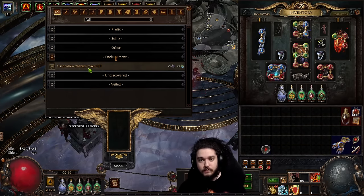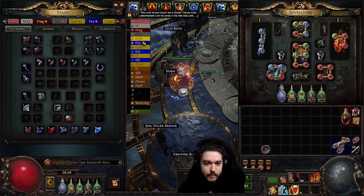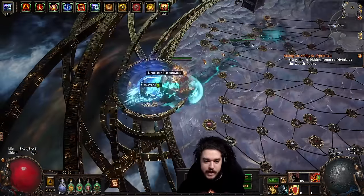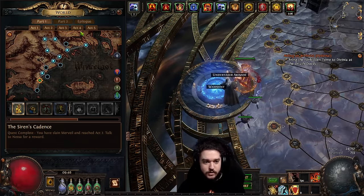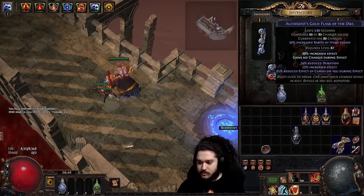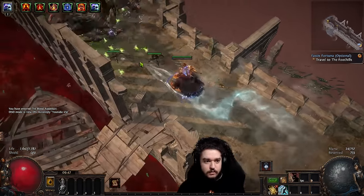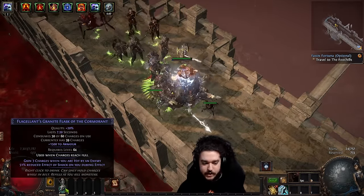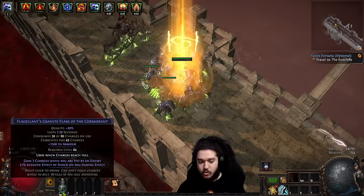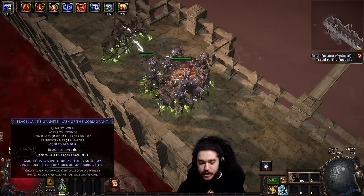When you do this combination, the flask will start going off by itself automatically. Let me show you an example. Here's a flask — going to Act 9 Blood Aqueduct to demonstrate. See how when I take damage the flask fills and goes off automatically? This is what you want — 100% right here. It doesn't need to be 'gain three charges'; you can get away with 'gain two charges,' but this automation is very mandatory.